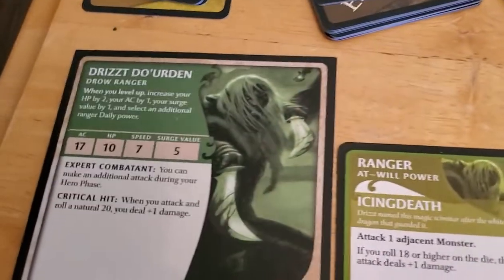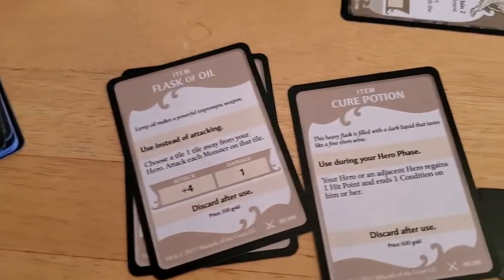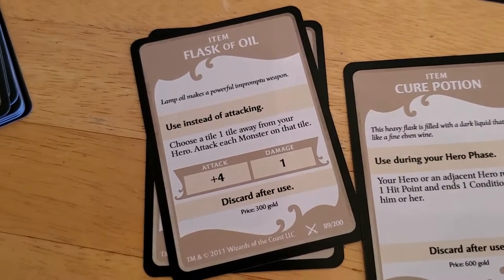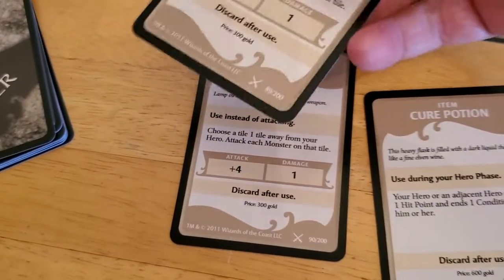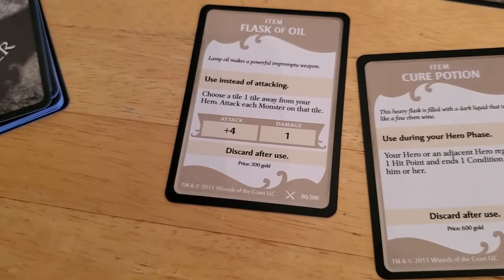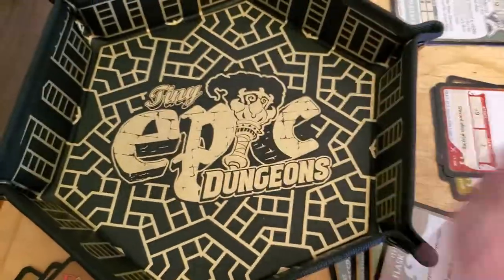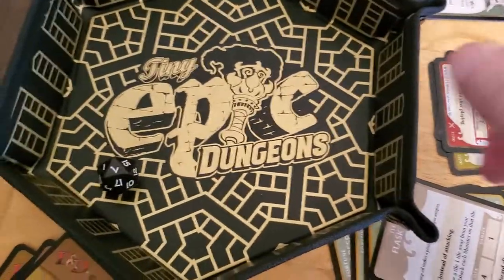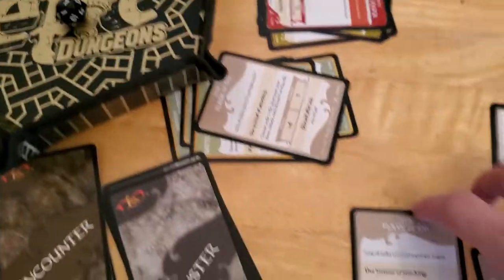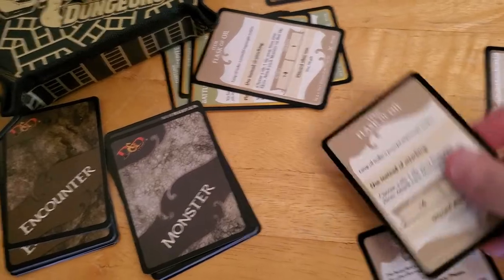Drizzt has two attacks — you can make an additional attack. So I take it that we used one of these Flasks and we just burned it, wasted it essentially. So we're going to use our other attack to try again with the other Flask of Oil. And we got a seven again. I am so unlucky on my rolls. So we've wasted both of our Flasks of Oil, but that's the way it goes.